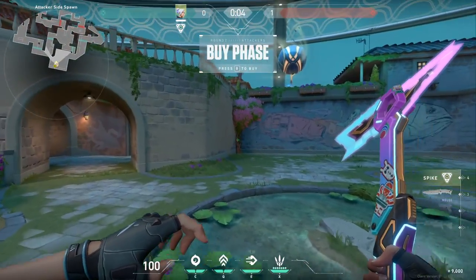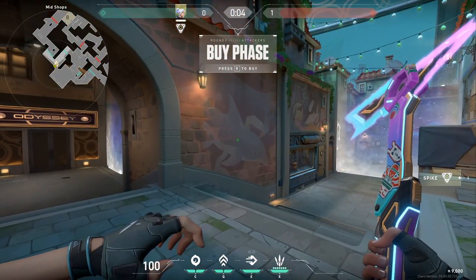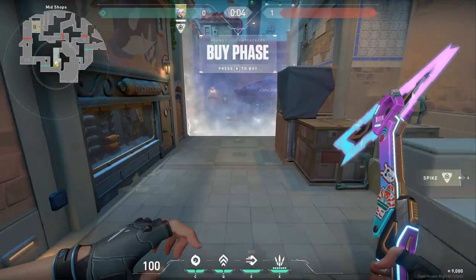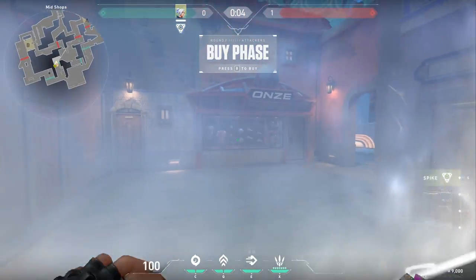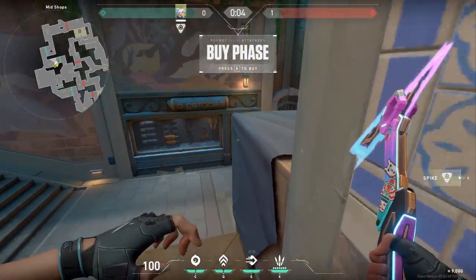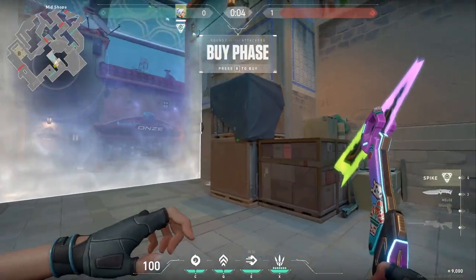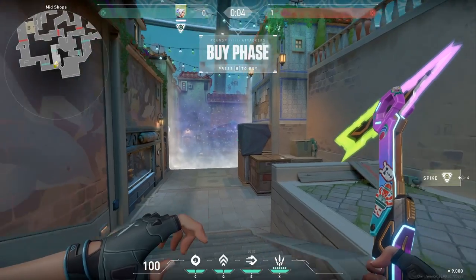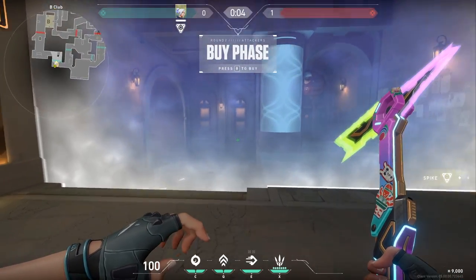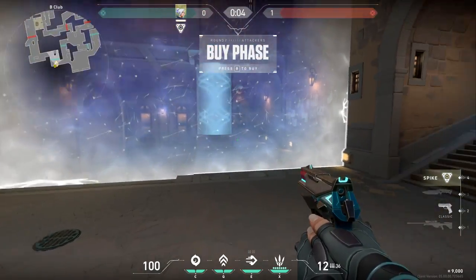Starting on Attacker's Side Spawn, heading furthest left towards B-side, once you enter the next room it is called Mid Shops. Mid Shops has a barrier right here, and while you're attacking you can either get up close and personal or make these jumps to get on top of this double box. I chose Jett so I can show normal jumps as well as jumps that need abilities to access. If you head furthest left, you enter Mid Club, which is basically blocked off right at the start while you wait for the barrier to drop.